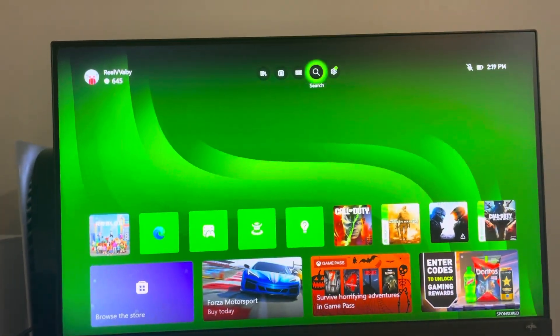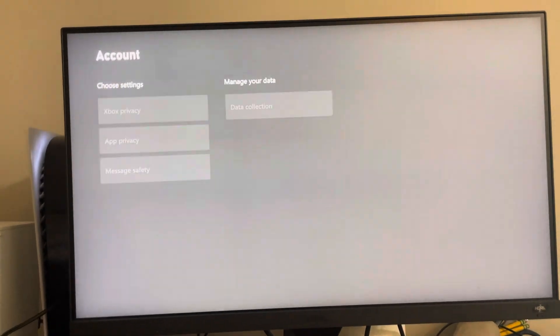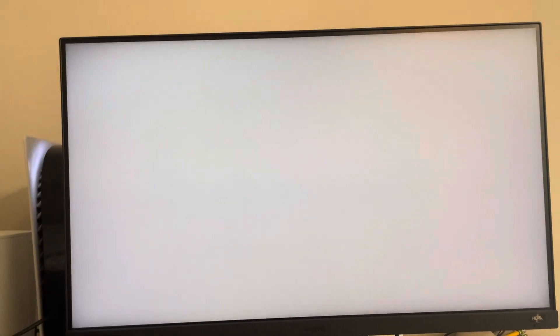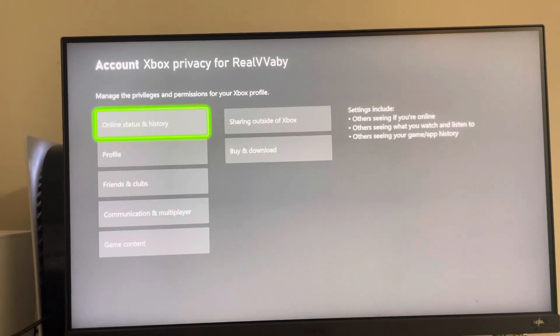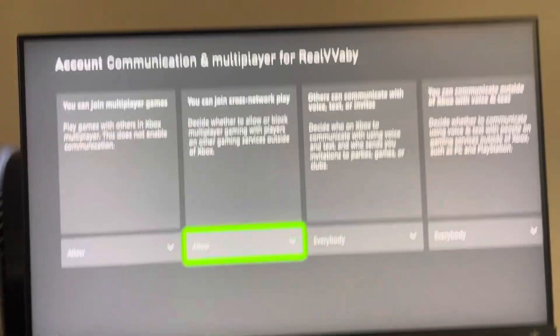First, on your Xbox you need to go to Settings > Account > Privacy and Online Safety > Xbox Privacy > View Details and Customize > Communication and Multiplayer, and then Join Cross Network Play.